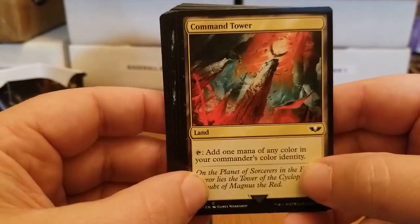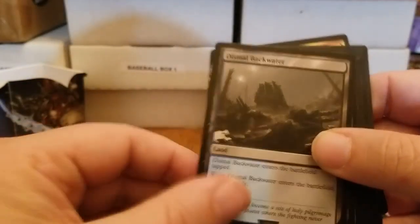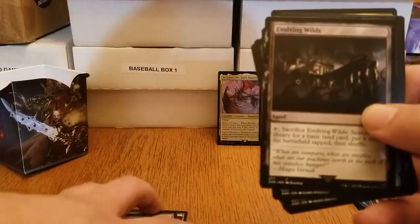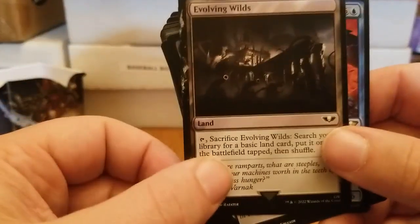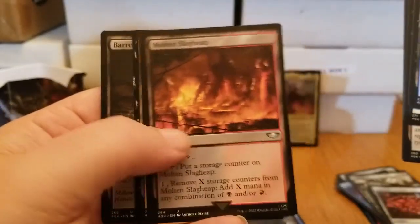And this is: add one mana of any color of your commander's color identity. So that would be up there on these commanders. The Dismal Backwater. Evolving Wilds — these lands have their place. I don't particularly care for them, especially in Arena. It does nothing except you instantly sacrifice it, it goes away, and then you can bring up — here's the kicker — a basic land type. Basic lands are not any of these; any land that has any sort of special ability, or is a dual like this one which is a mountain and swamp, is technically not a basic land. So you would have to go for your basic plains, swamp, etc. for the Evolving Wilds. But still, I know some people get a lot of use out of them.